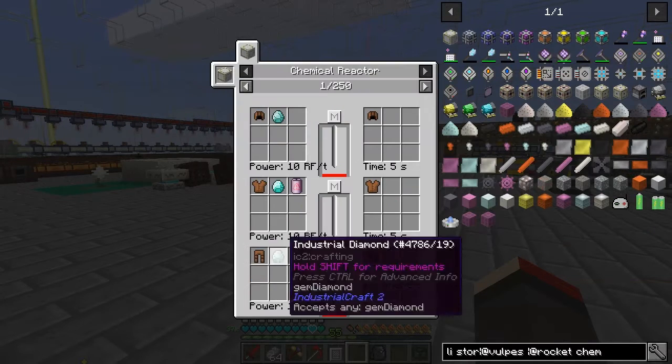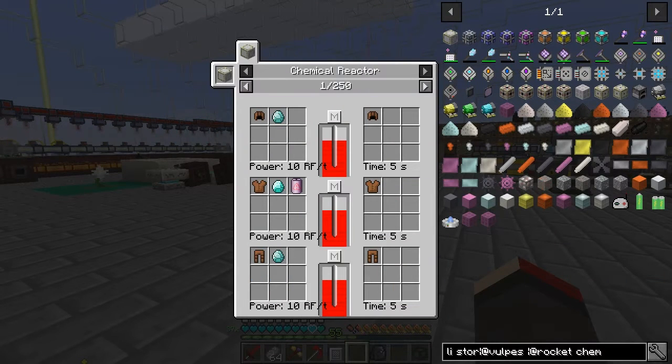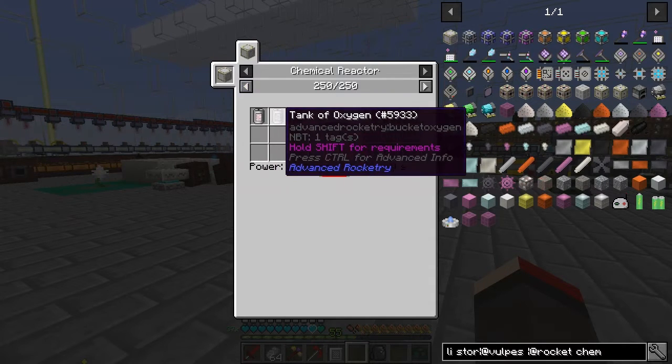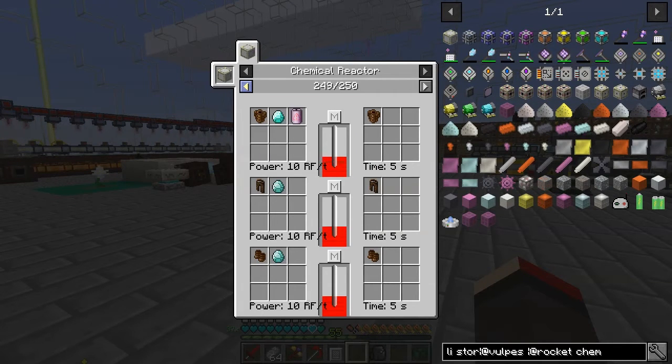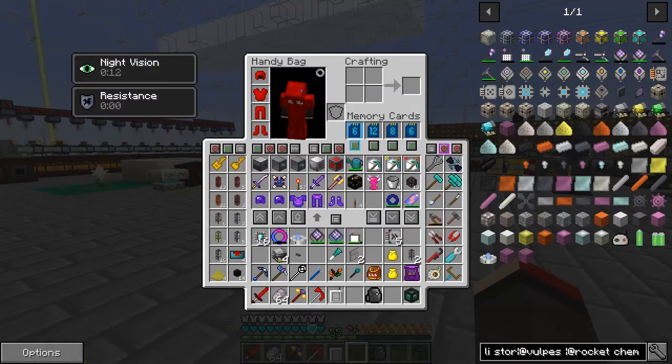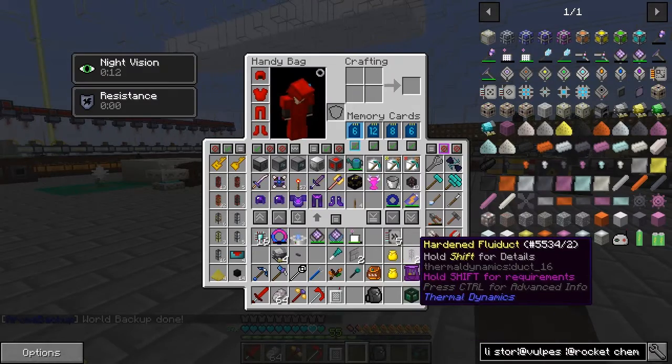The Chemical Reactor is this block - let's look at the usage. There are a lot of recipes in this one. Basically a tank of water and a tank of hydrogen will produce a tank of rocket fuel. We can do it with liquids as well but I don't have enough hardened fluid ducts - let's make some more.